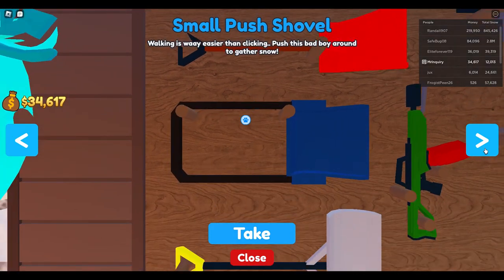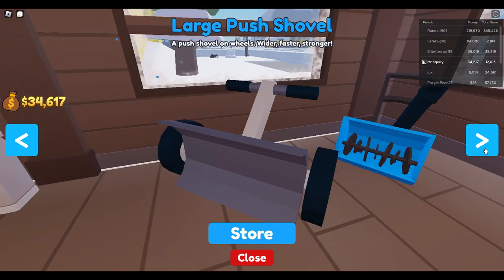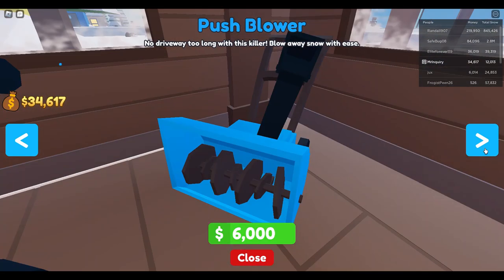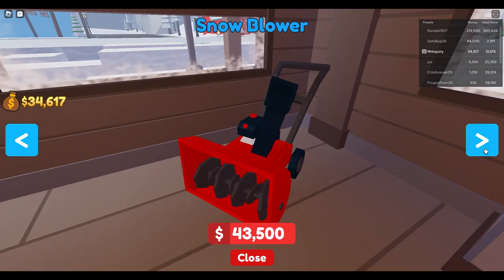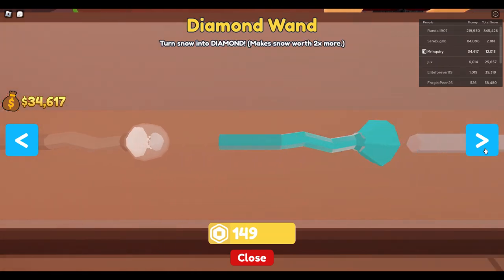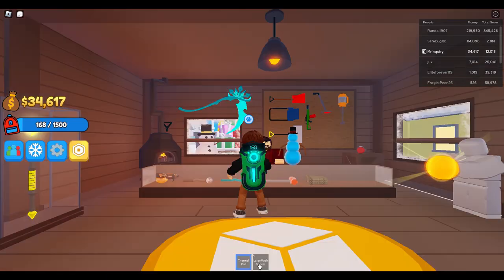Let's check out the shovels. The plastic shovel is what you start with — you click to collect. The push shovel you have to move to collect. There's a metal shovel and a large push shovel where you keep walking to continue collecting. I have the thermal pad right now — you hold down the button. It's cool that you interact with devices in different ways. There's also the push blower, the flame thrower to incinerate your way through snow, the snow vacuum, snow blower, and a thermal core. There are even more shovels available for Robux, including a fire staff and lightning staff.